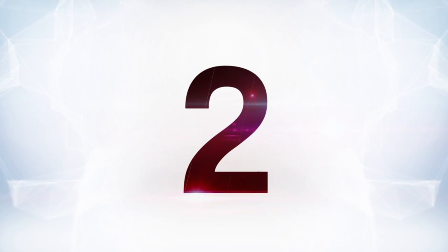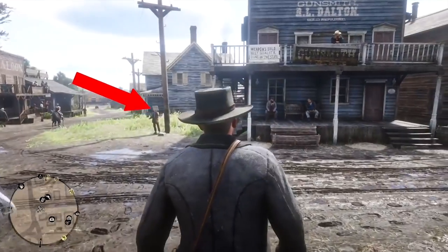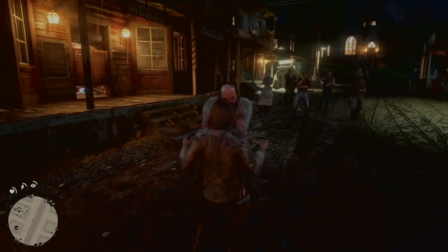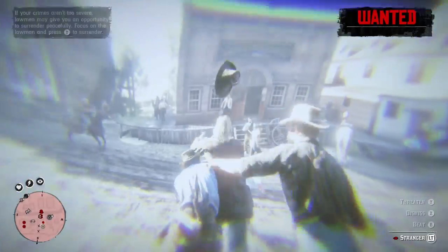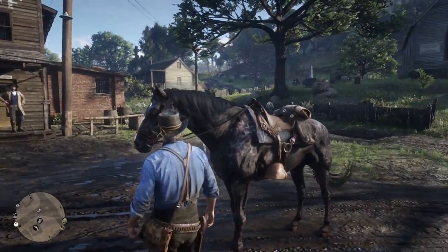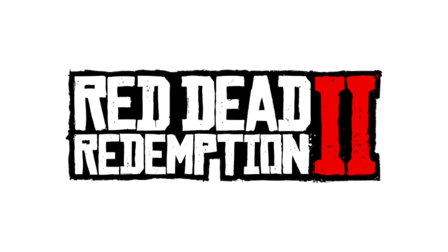At number two we have Red Dead Redemption 2. Those kids in town yelling about newspapers? Always buy them when going through a new town, because that's how you unlock new cheats — certain cheats require you to have a specific newspaper issue in your inventory. There are fun ones like 'A Fool on Command' which makes you instantly drunk, and more useful ones that refill all your stat bars, spawn a weapon loadout, or even spawn a maxed-out horse. Rockstar has always had great cheats going back to GTA 3, and Red Dead 2 is no different.